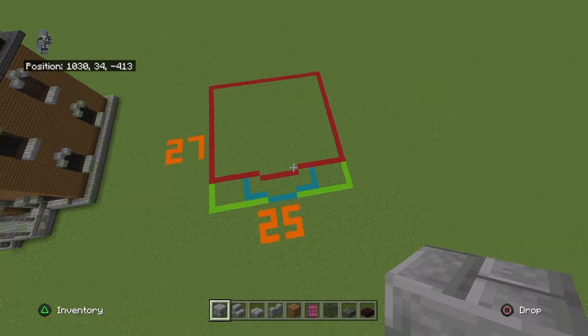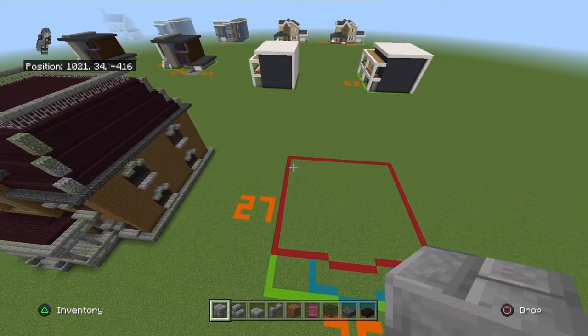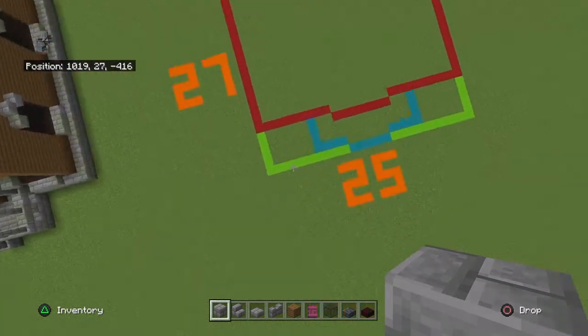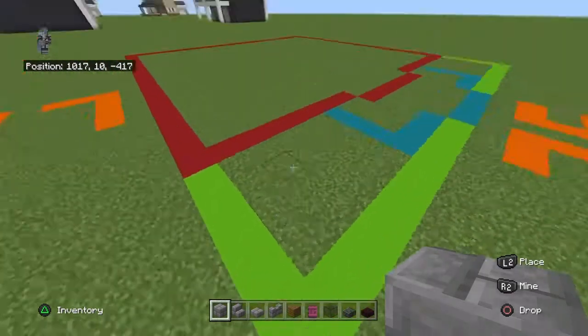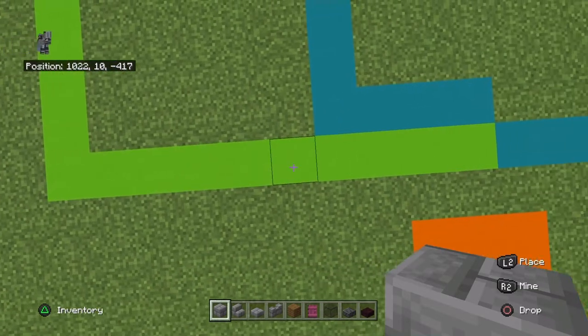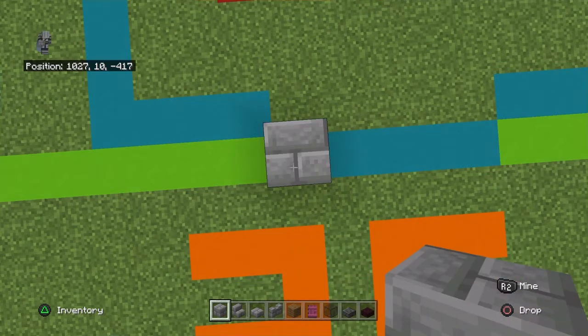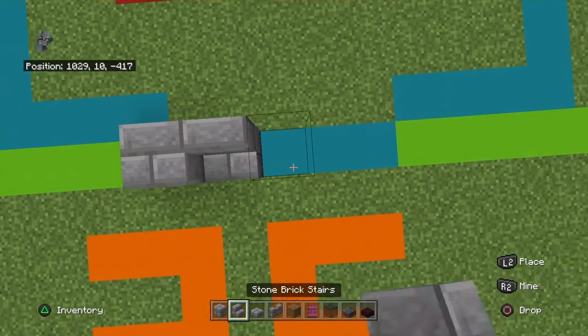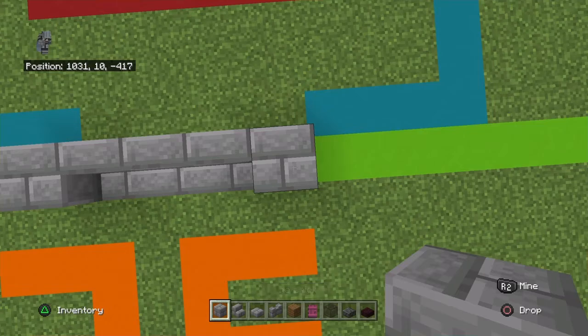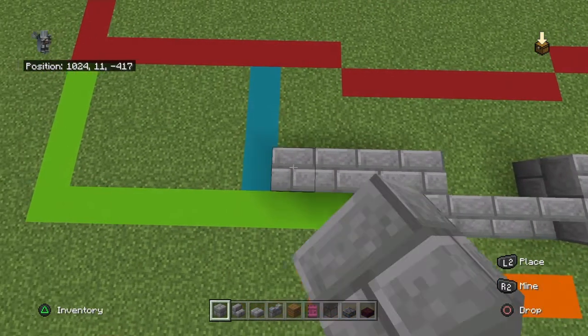This build is symmetrical — I think it's based on something called Bates Mansion, don't quote me on that. Start from the front left-hand corner of your 25 by 27 grid, count right by 10, and going right place a stone brick, three stone brick stairs, and a stone brick. Then bring either stone brick back by one, out by four, and back by three.